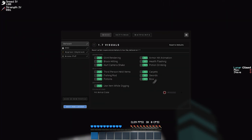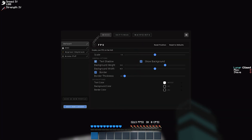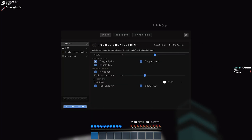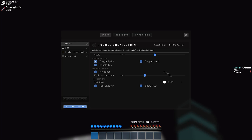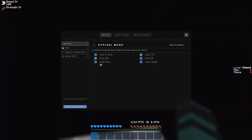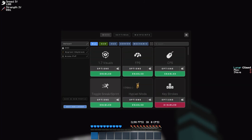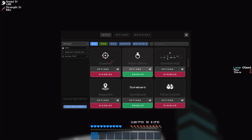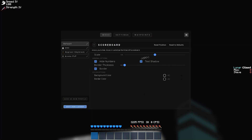My 1.7 visuals are pretty much default with everything turned on. Here are my FPS settings and CPS settings. I use toggle sprint but not toggle sneak — it's bannable on Hypixel if you can shift in your inventory. I use auto GG and auto tip. I don't have level head because it doesn't give you as much FPS. Then I have potion effects and scoreboard.